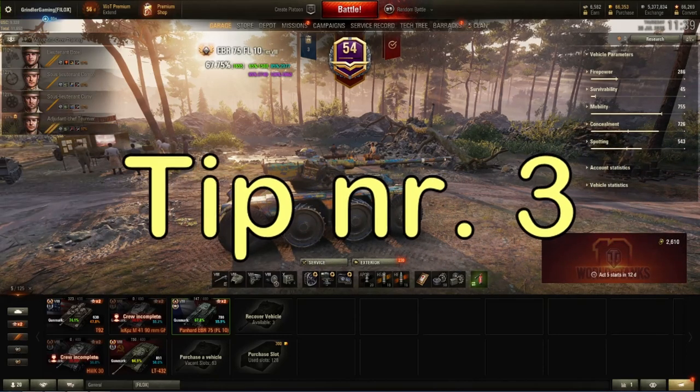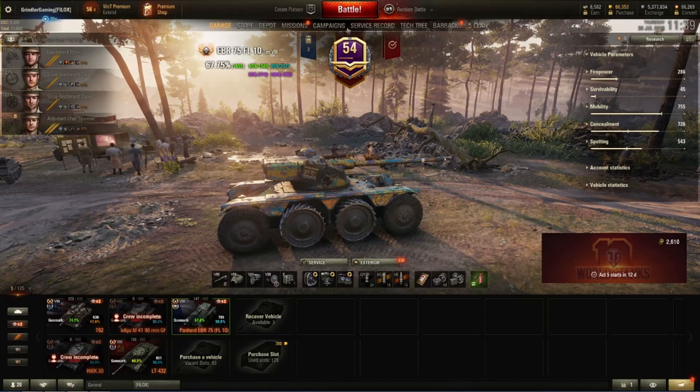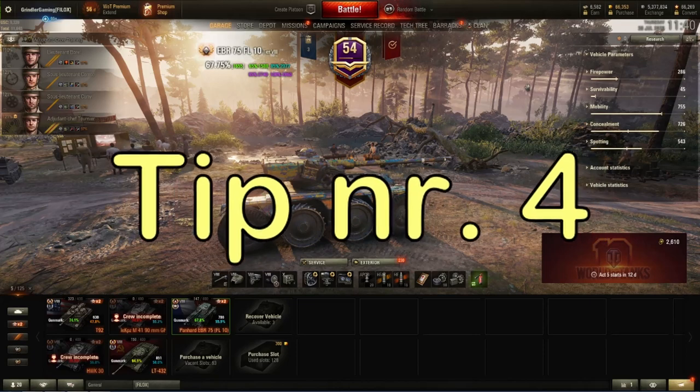Tip number three: once you know how much combined damage is required for your next mark, set your personal goal higher than that. For example, if you need 1588 combined for your first mark, I set my goal at 2000. That way, if you fall short of your personal goal but hit 1800, you still exceed the actual requirement and your marks still go up. It's a little mind trick that really helps.